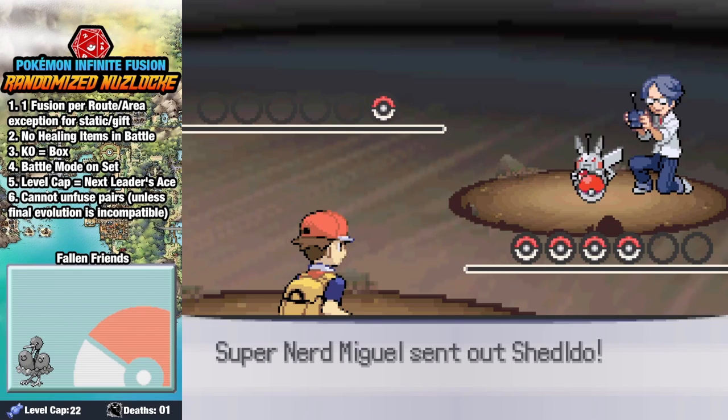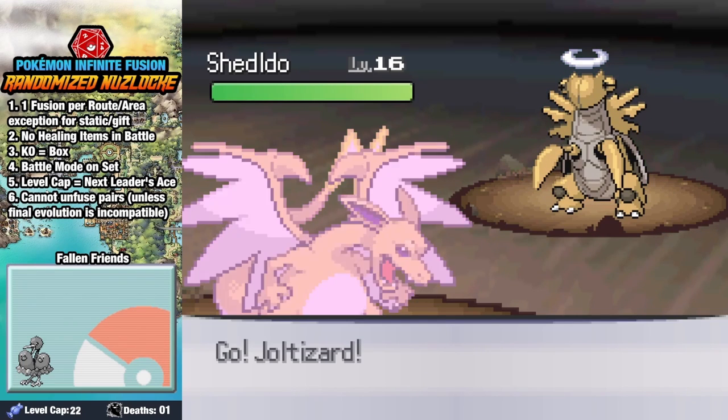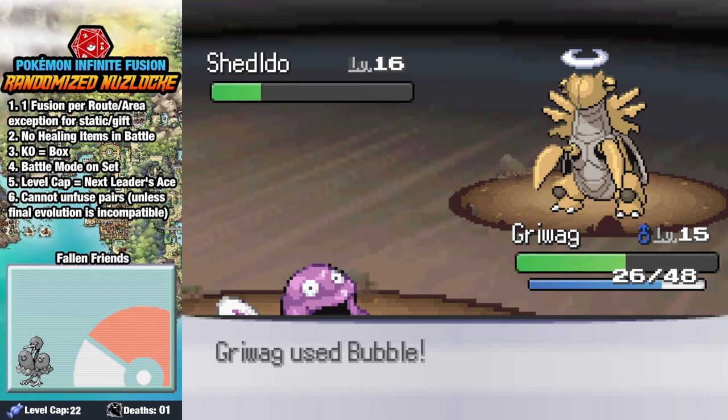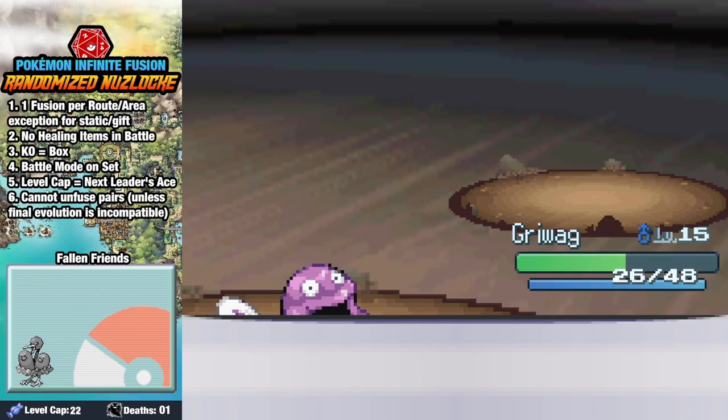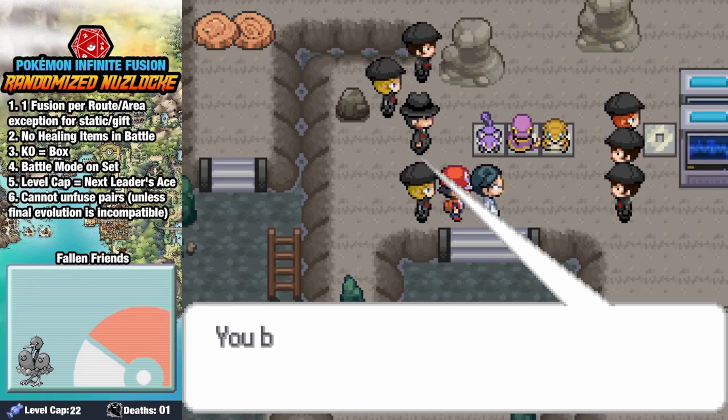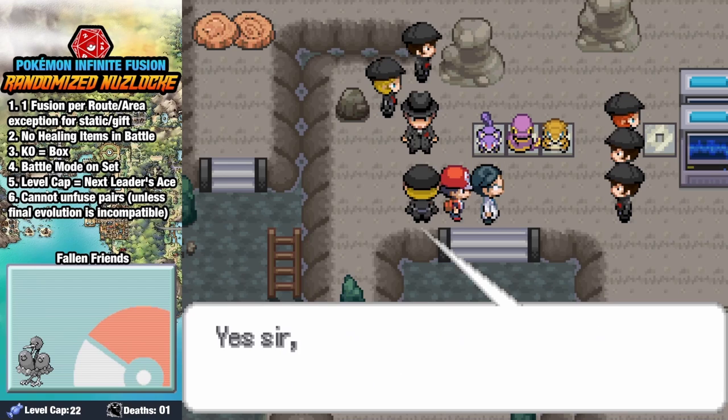They force the Fossil guy to battle us to buy time — and why does it have Wonder Guard? At least it's on theme with being a Fossil Pokemon. We swap in Girawag, and since he isn't Bug, he has to be Rock, so we pop some bubbles in his face, taking down this run killer. Team Rocket's huge machine breaks, and honestly, I'd probably leave the broken machine there too. That stuff has to be wicked heavy.